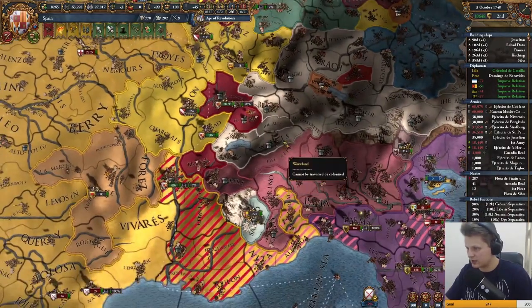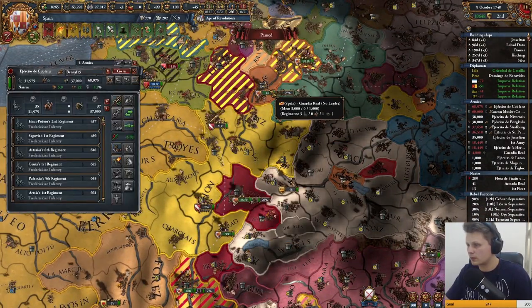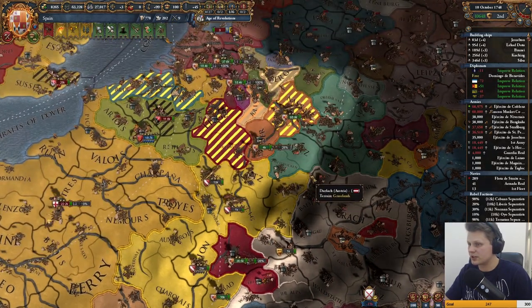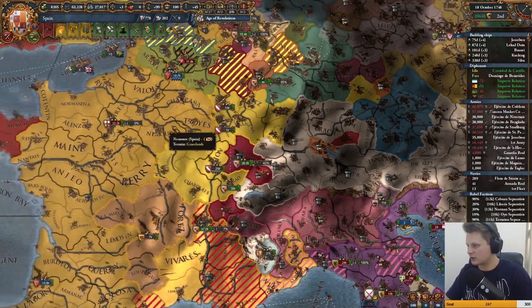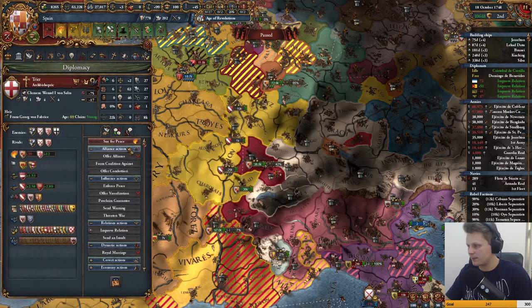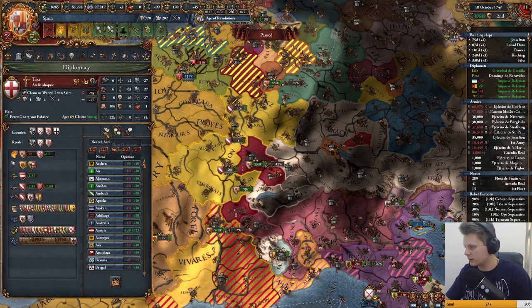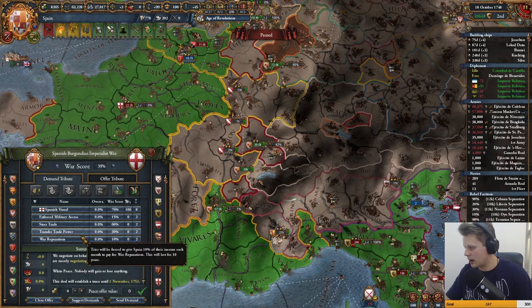Okay, what's going on? We'll send those guys over there to help that siege out. Look at that — look at Trier going! Okay Trier, I know you want out mate — come on. I want you to go out, war reps included.